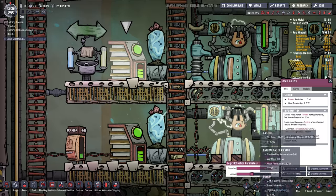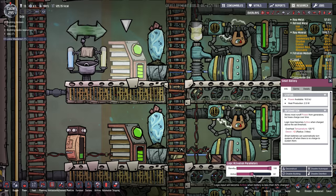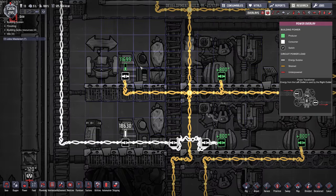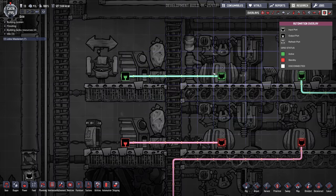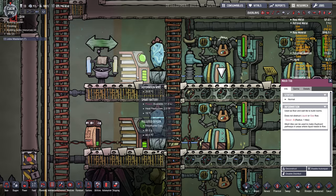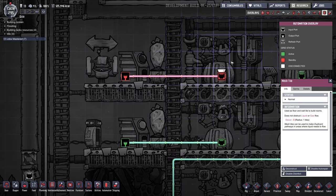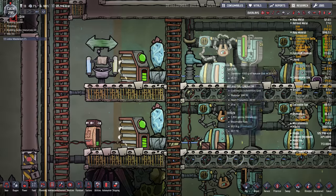Basically, the smart battery has a logical input that becomes active when the battery is less than 42% charged — and you can adjust this. So the battery causes the logic circuit to turn the generator on if it's below 42%. Then once the battery fills up, the generator stops working. We can see in the automation it's now off, so we're saving fuel. The minute the battery drops below 42%, it kicks back on again.